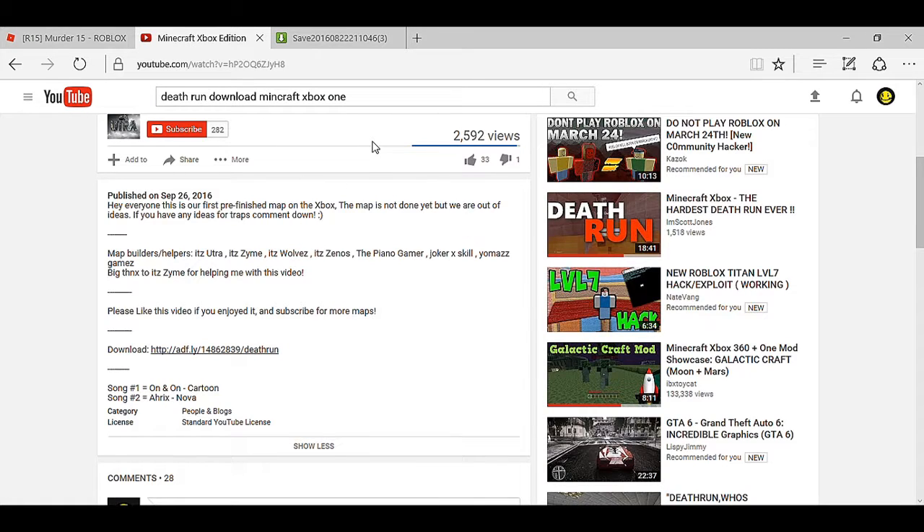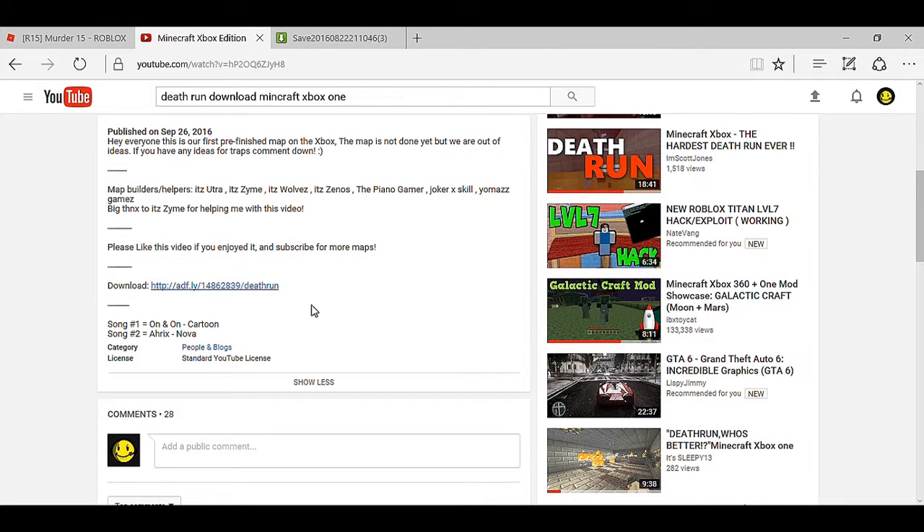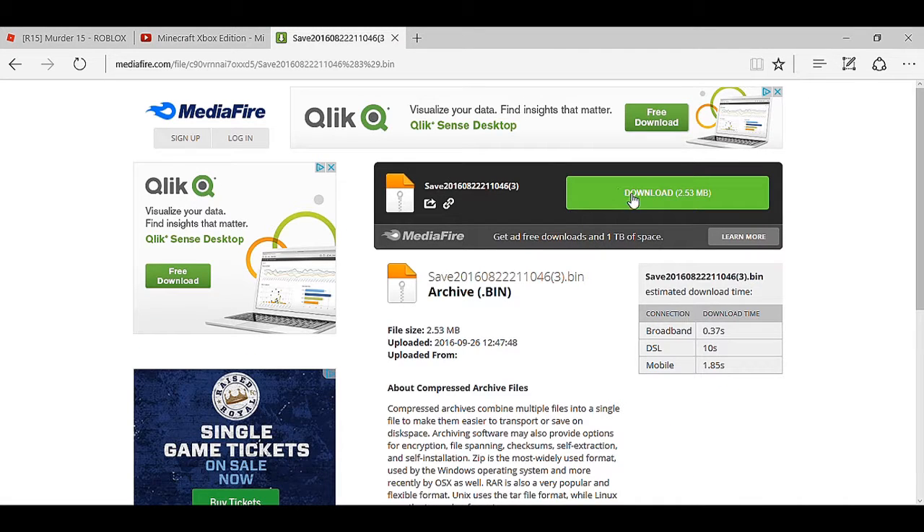I'm downloading Death Run so me and my brother can play it together. You can search up something on YouTube like Death Run and find a download link. You click to download and it goes through the download process.